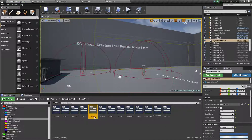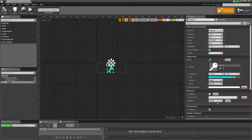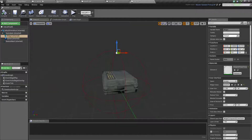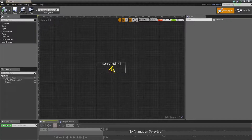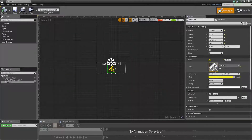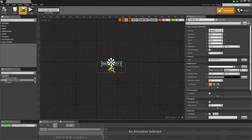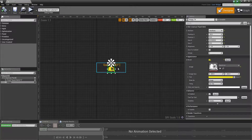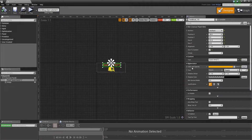For the widget, I duplicate the key widget — I already showed you how to set it up. It's very basic: an image with 220 width and height. I duplicate it, close the original, name the duplicate Intel, open it, and change only the image. I got this icon from Google. I duplicate it again to make a quest item widget, change the icon, change some text, colors, and tint, and name it Quest Item.